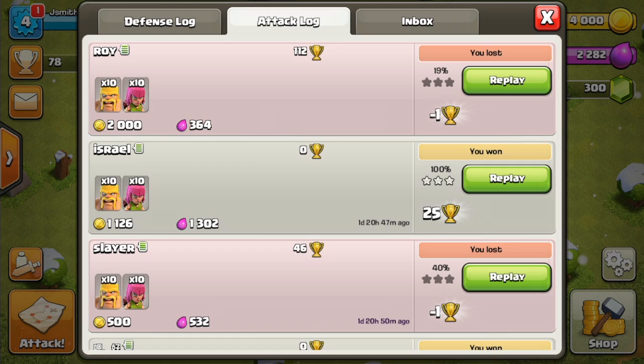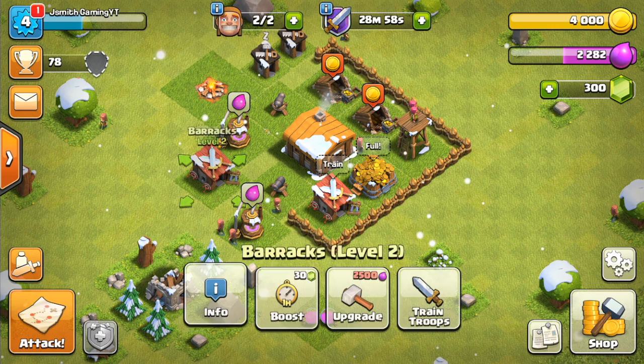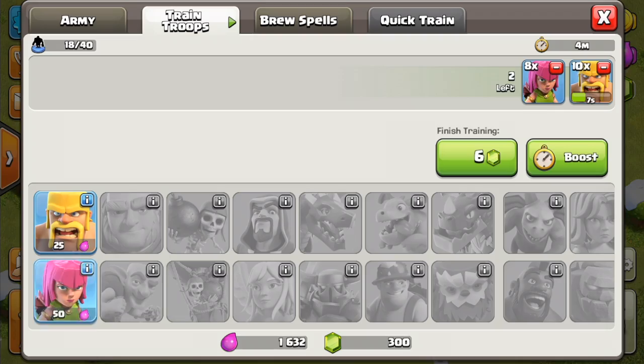As you can see, I got zero stars on that raid. So how the star system works: you get one star for getting 50% on a base, you get another star for attacking and destroying the Town Hall, and then you get the third star for completely destroying the base. When you get 100% of the base destroyed, that's when you are granted that 100% victory and the three-star bonus.